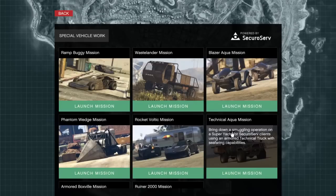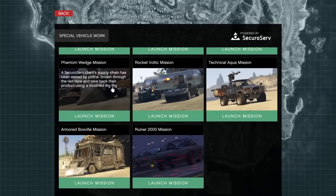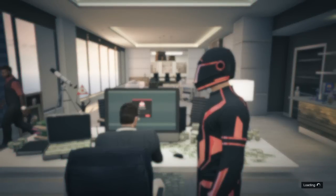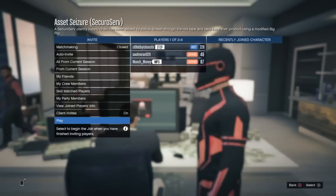There's one specific mission that you guys do need to start up. It's called Asset Seizure. You guys want to go ahead and start that up, then go ahead and click confirm on this. As you guys can see, I got one of my CEO associates in. You guys want to go ahead and start it up just like I am right now. Download it — it doesn't matter what you put it on. Confirm the settings and click play.